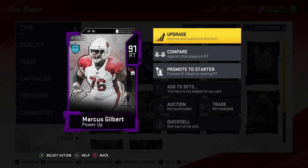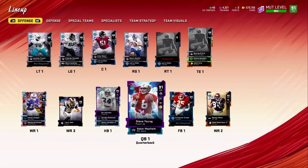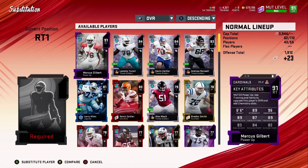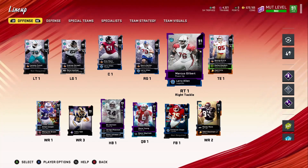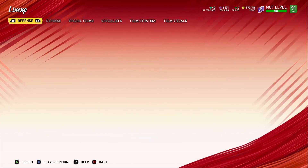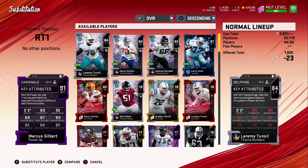It didn't take that much training to power him up. I want to put him back in the lineup - is he still in the lineup? He's out of the lineup because we powered him up. Maybe because I used the power pass that was already in there. We're 91 OVR right now just based on upgrading this one, and we haven't even upgraded the whole line. Let's look at his stats: his run blocking isn't great, pass block is better, strength is all right, awareness is great.